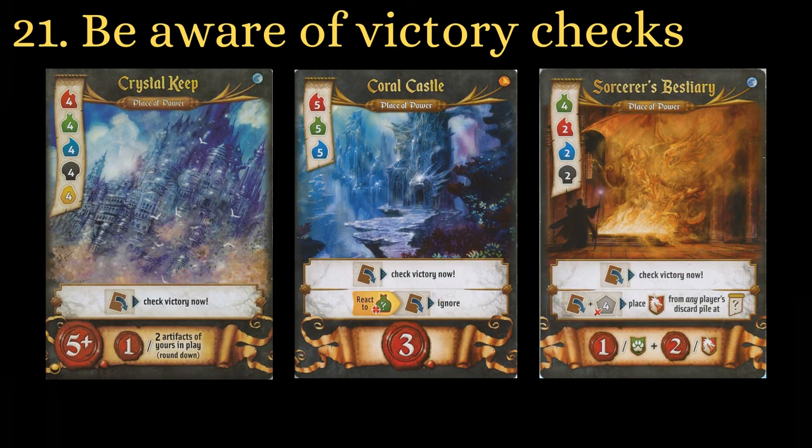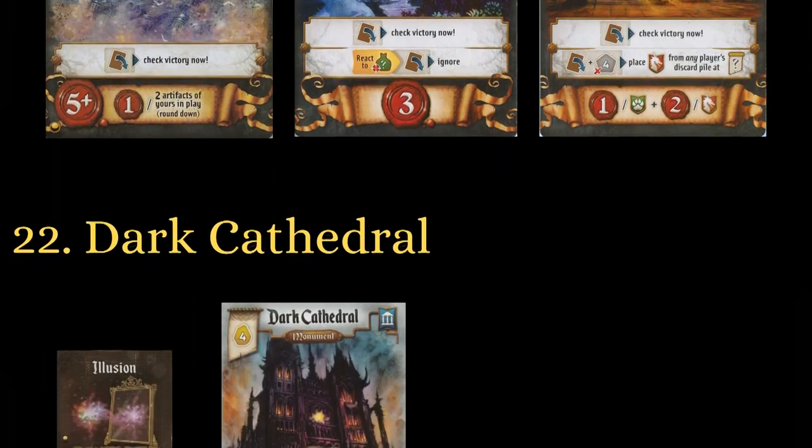Be aware of any victory checks in the game. Getting some extra resources in the last round may get you more gold with the Philosopher's Stone, but this is pointless if your opponent is going to victory check before you reach that point. Focus on getting points on the board immediately if someone is getting close to 10 points. In a higher player count game, this could be the difference between second place and fourth place.